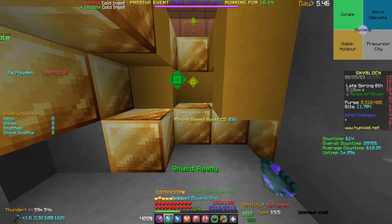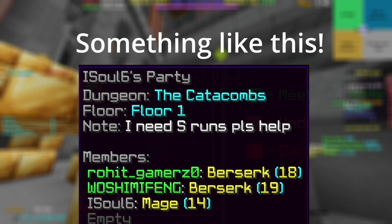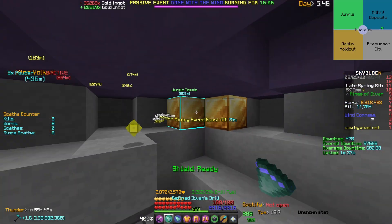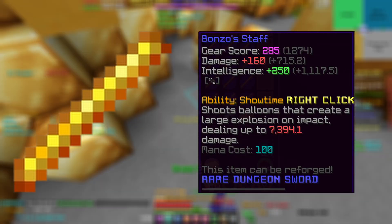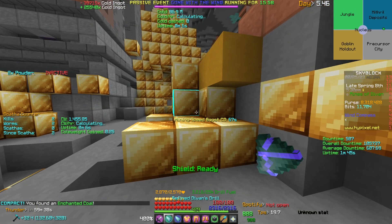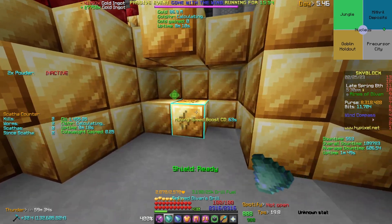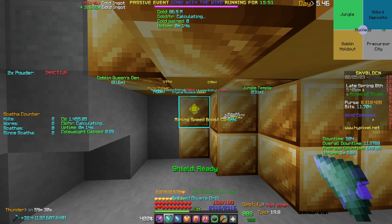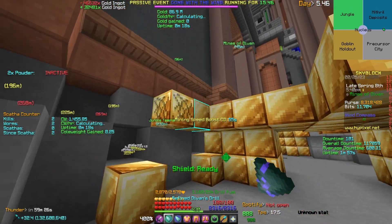For floor one you could easily get carries — it's not a big deal, just try to join someone higher level. But if you don't want that, you can get one completion and then buy yourself a Bonzo Staff with a full Wise Dragon armor set and an Epic Sheep. I wouldn't upgrade the armor set too much because you're not going to keep it for very long — just for floor one and two before you sell it for a better set.